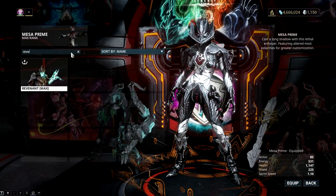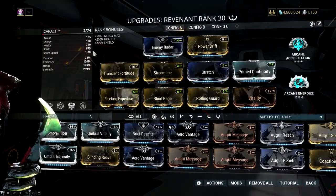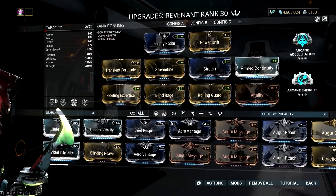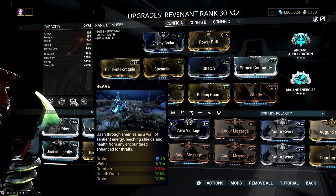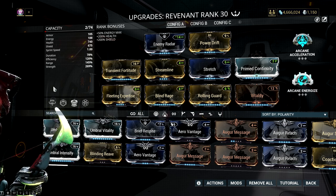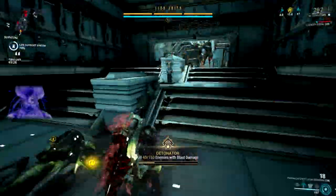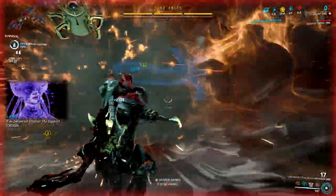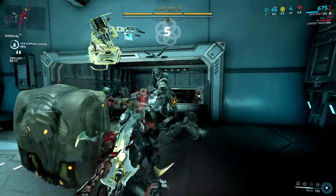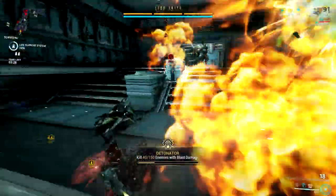When it comes to the best frame that can take down Kuva liches fast, look no further than Revenant. This frame is the ultimate lich killer. He has survivability with his Mesmer Skin and can take down a lich super fast using his Enthrall and Reave abilities. Just cast Enthrall on the Kuva lich, then run it over with Reave a couple of times, and your lich will be downed within seconds. Always reserve capture missions for the final battle with your lich — this mission is the easiest to do with Revenant, and you'll just be focused on two things: capturing the target and confronting your Kuva lich.